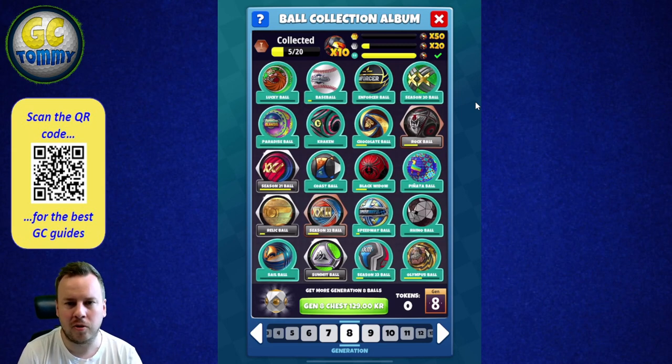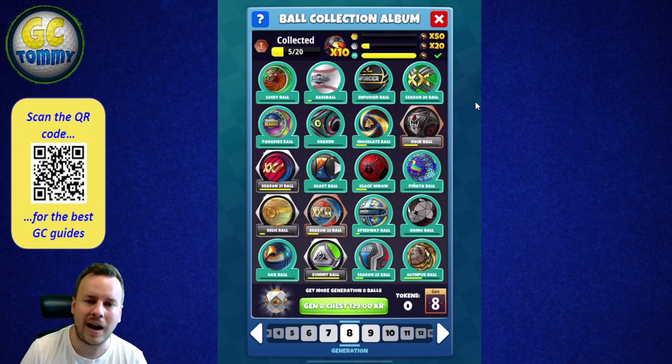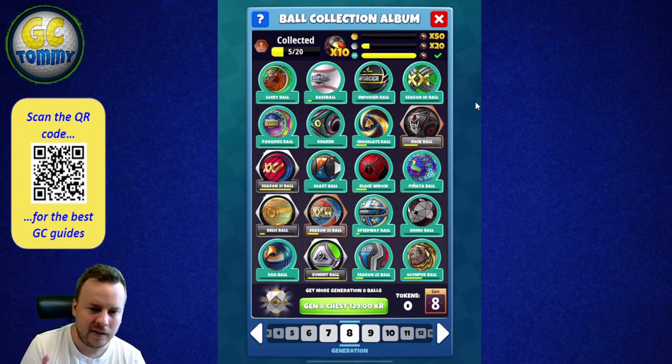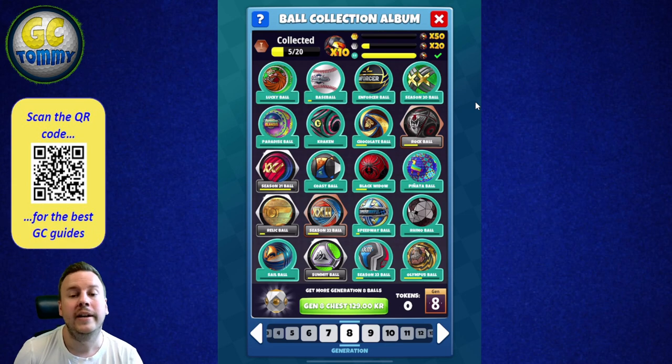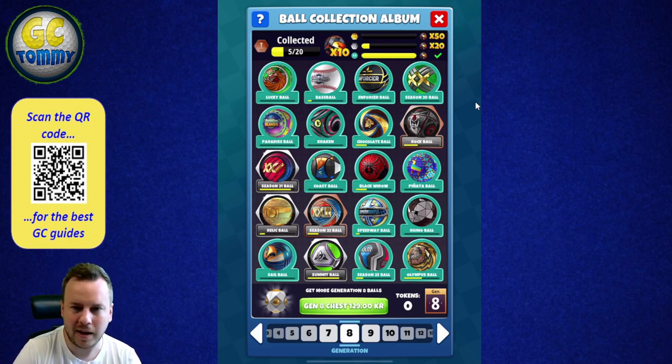The third part is a way for Playdemic and EA to earn more revenue. You can see the chance to buy chests for the different generations. In my case it costs 129 Swedish krona to get a chest or box with golf balls. There is obviously a bottom line when it comes to the game itself — there is a way for the game makers to make money, which makes sense. So it's three parts: number one, collect the Neutron ball; number two, collect the balls like stickers or cards; and number three, it's a revenue maker for the game makers.